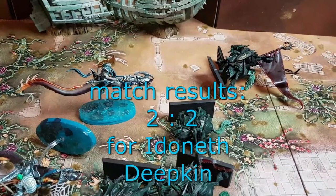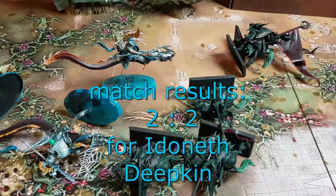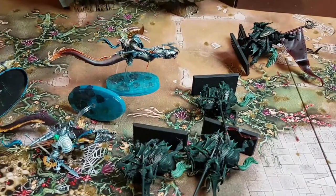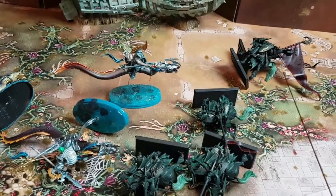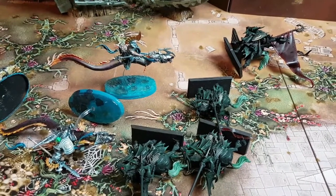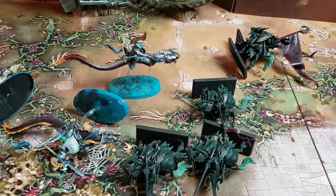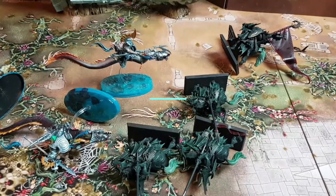Again the eels win — the Idoneth Deepkin Achillean Morsar Guard wins. Match result: two against zero. The mortal wounds are really intense, but otherwise the eels are still one of the most powerful cavalry units. Thank you for watching, see you soon. Thank you for subscribing and hit the bell button — soon more Lumineth videos to come.